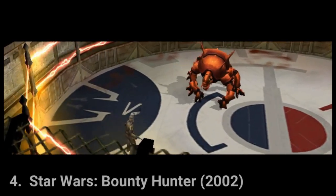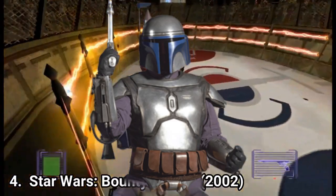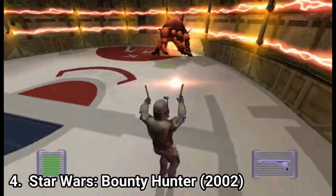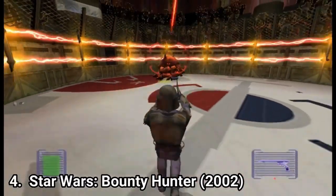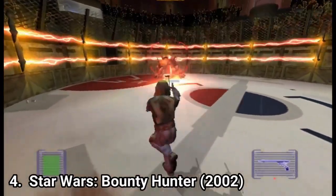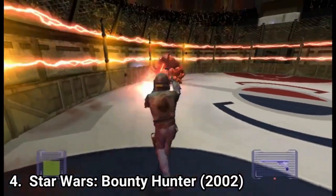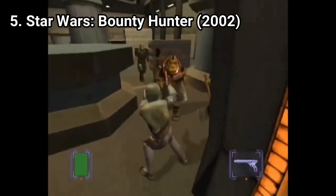Star Wars Bounty Hunter has a main character that many people love: Jango Fett, Boba Fett's father. It's interesting that this game tells the story from the bad guy's perspective. It also explains how Count Dooku lays an evil trap with the help of the famous bounty hunter. The game consists of 18 levels. Jango has many moves — he can run quickly, use his dual blasters to pick off multiple targets simultaneously, climb, use evasive rolls, and crawl through tight spaces.